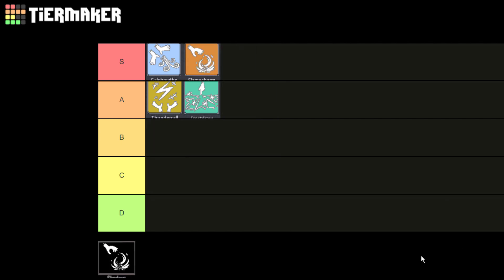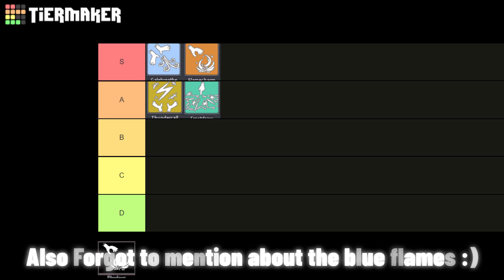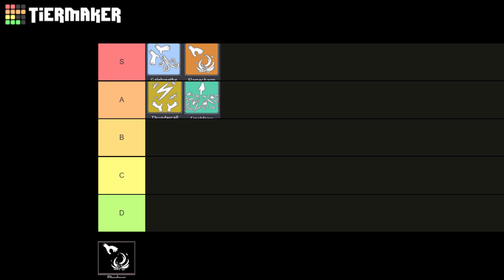Flame is S tier, no question. Flame has many varieties, a decent number of moves, really strong combos, and even an afterburn effect. I've seen a lot of people use flame in this game, which might be surprising given how few use ice. Even a lot of the game's testers use flame. Flame is definitely top tier, but like any magic, it depends on how you use it.